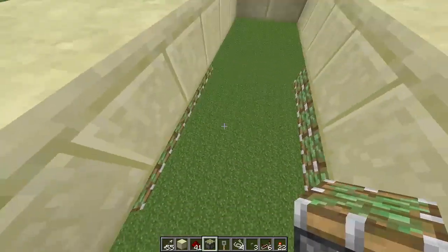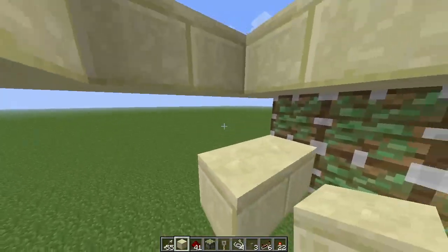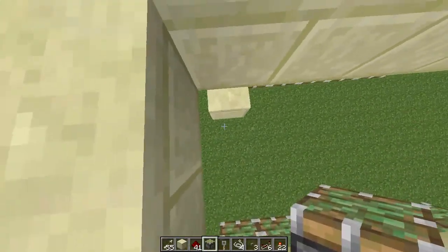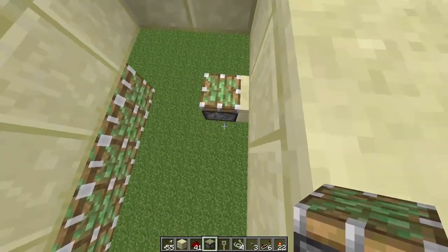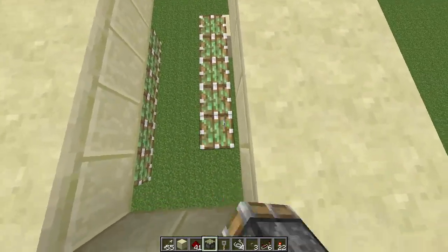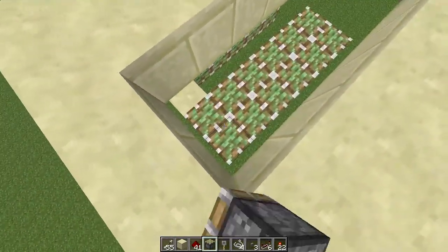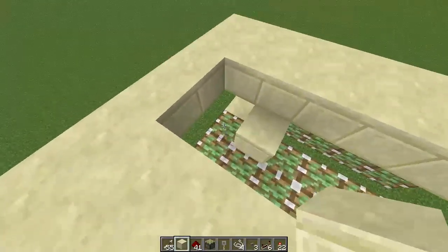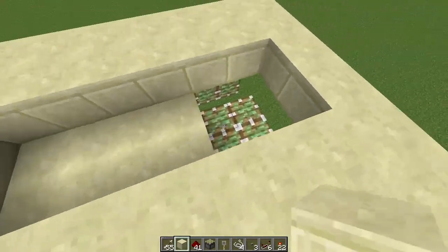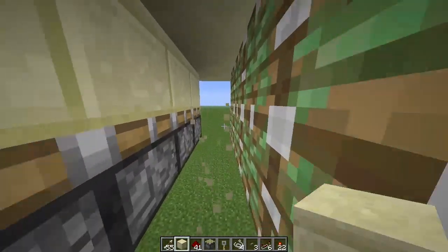Now we're going to do the pistons that are going to be facing upward. To do these, just place one block out here, and then place it on the side like that, and then you can just place them all here. We're going to fill up the whole hole so that when you put a floor on it, it covers up the hole on the floor. Then we just place a block of choice — for me it's the smooth sandstone — so I'm just going to place it all in here. And there you go, that's that part done. So we place all our pistons and everything.